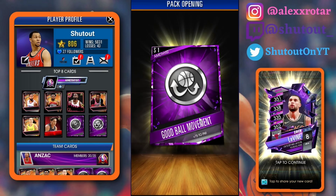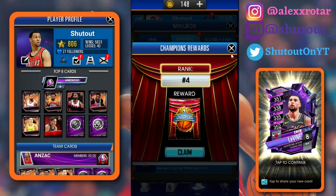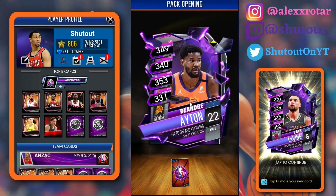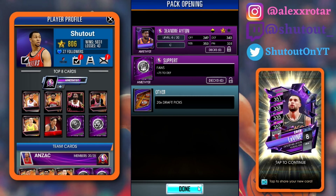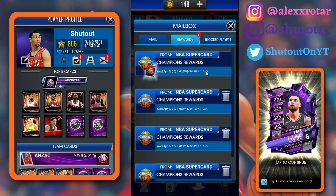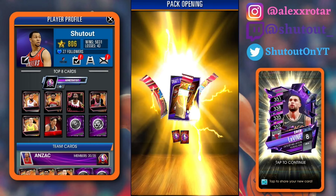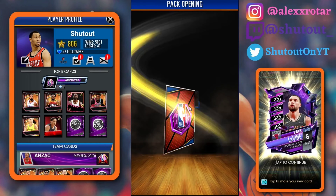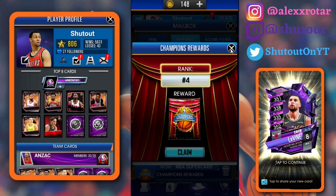We get a Dwight Howard — no pro, sadly, but that's just the new image for Dwight Howard which I needed. I'm really hoping we get a pro here, we need our first pro amethyst. Come on, give me a pro — DeAndre, no pro. Dang man, we're getting so many amethysts and no pros. Final champions reward — new amethyst — can we get a pro? I'd be happy with Nicholas Batum as well because he is in the gauntlet. Come on — oh my god, Andre Drummond — no pros.